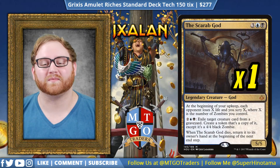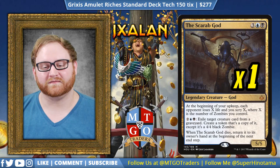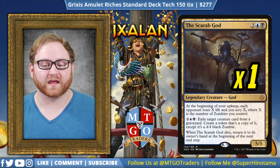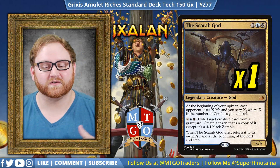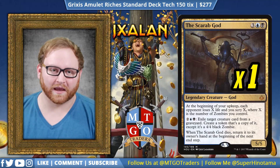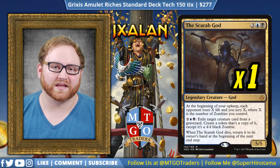Moving on from Dire Fleet Hoarder, we have the Scarab God. This guy is ridiculously powerful and can almost win the game by himself if you have the mana to do it. This is a 5/5 where each opponent loses X life where X is the number of zombies you control. You can pay four mana to exile a target creature card from a graveyard and create a token that's a copy of it, except it's a 4/4 black zombie. Whenever it dies and goes to the graveyard, it returns to your hand at the beginning of the next upkeep. Very difficult to kill, very hard to get rid of, and it can make an army by itself. There are only five creatures in the entire deck because this is a control strategy at its heart.